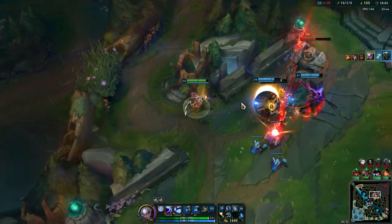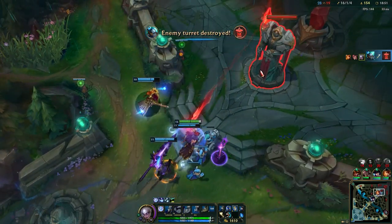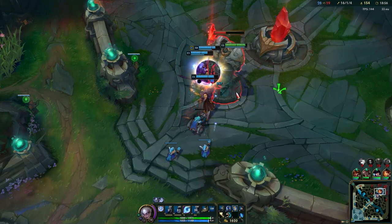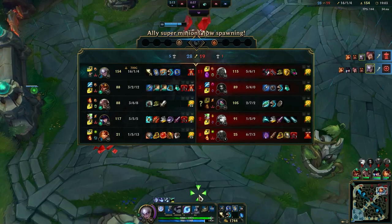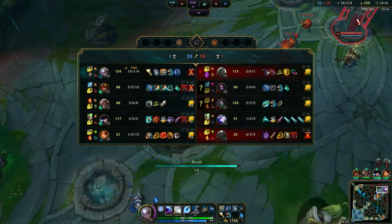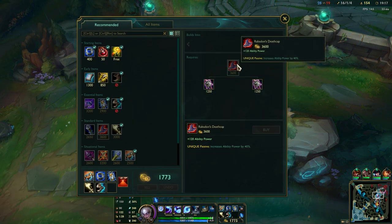Diana — you just want to dive the backline, the squishies. You can pretty much delete them instantly. Your Hextech Protobelt also works as a gap closer so you can get that extra damage off, but also make sure you are within range. We should get the Drake — I'm going to go ahead and recall because they don't need me, and then I can get a component towards the Rabadon's Deathcap. This is the biggest AP power spike in the game if you want that.